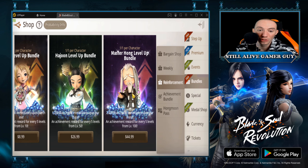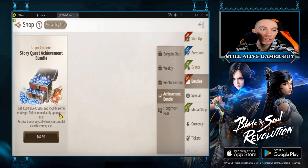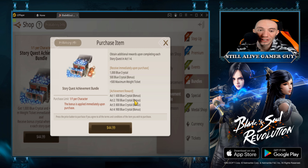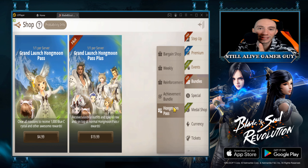The reinforcement packs are really good if you're heavily invested in the game. The achievement bundle at $45 again depends on your wallet, but you get a ton of value — you get the maximum weight ticket, blue crystals, a blue crystal bonus right off the bat giving you 1,500 already, and tons more for completing story missions. If you are in it to win it, this is going to give you tons of blue crystals over the long run and maximum value for $45.